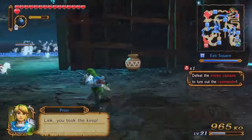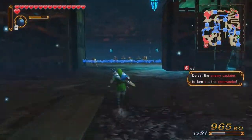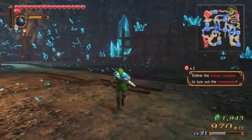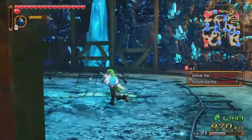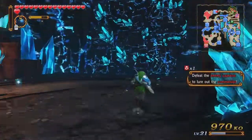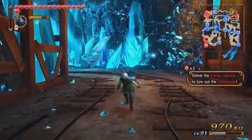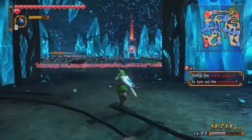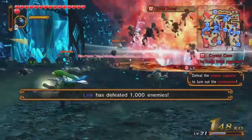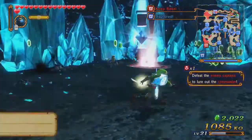Heart container for Link — and we've started a second row of hearts, so go us. The last keep outside the enemy base is probably where the other reward is. I don't remember at this point — a lot of stuff has been happening. It's also been a long recording session for just this one episode, so it's hard to remember what everything is.